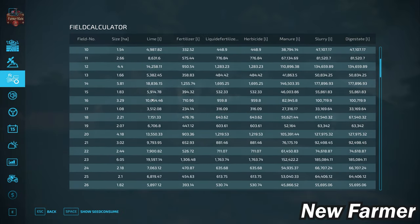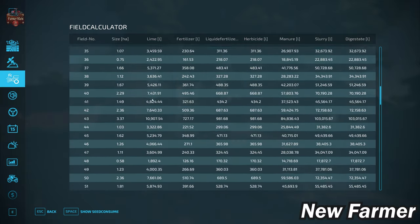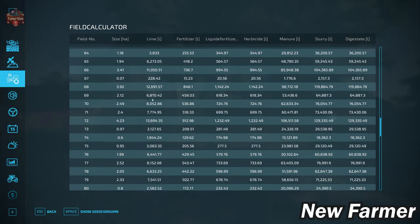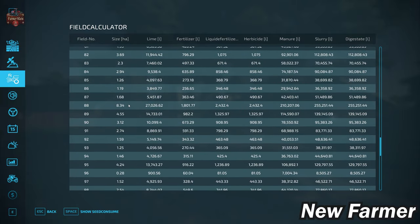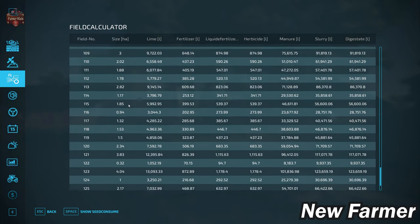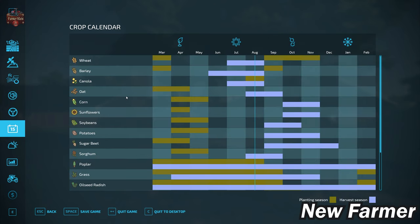We have fields that are less than one hectare in size all the way up to six hectares, and we've seen field 88 at eight hectares in size — a nice array of various field sizes. This map is going to be ideal probably for medium to medium-large machinery; it's all going to depend on how wide the roads are and how easy it is to get out of the shop.